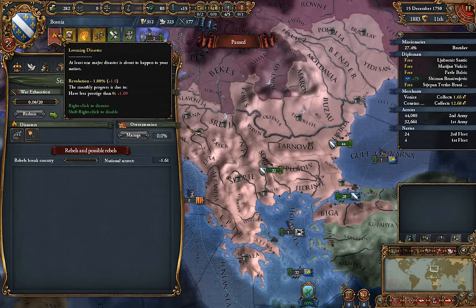Two — actually three — of the other requirements revolve around loans. If you have ten loans, monthly progress will go up by 0.5, which by itself will take about 17 years for the disaster to actually fire. I've done some extensive testing on this. If you have at least 25 loans, monthly progress is going to be plus one instead, which is going to take nine years. If your country is bankrupt — like I said, if you're doing well, none of these are really going to be active issues.